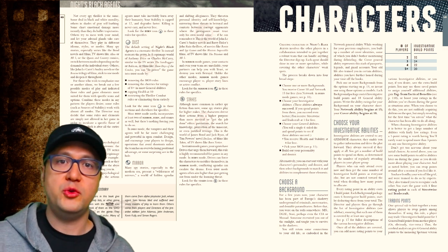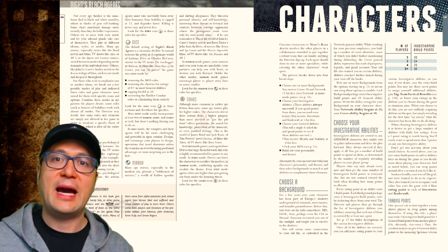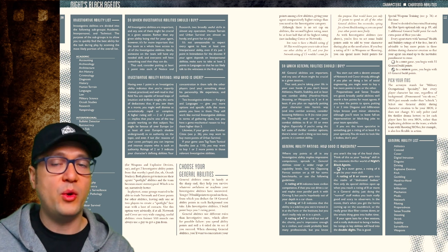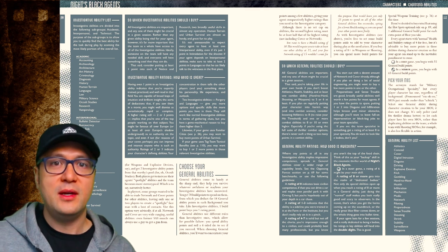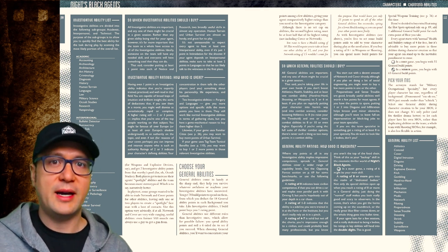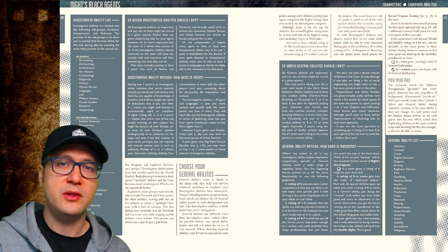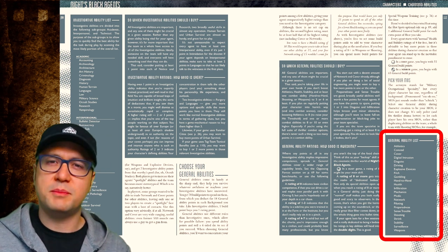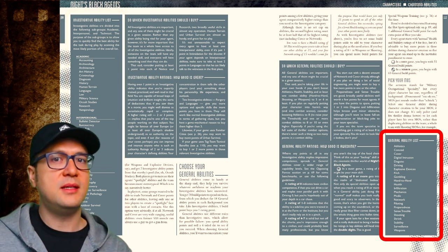Basically you have a point buy system where you buy up to two kinds of abilities. There are investigative abilities, which you apply in scenes where you're gathering clues, and then general abilities, which are used in combat, confrontation, and action scenes. The max on any of these abilities is only three, but keep in mind if you have even one point in an ability, that means you're a master-class expert in that ability. If you have two points you're maybe even famous for it, and with three points you're basically second to none.